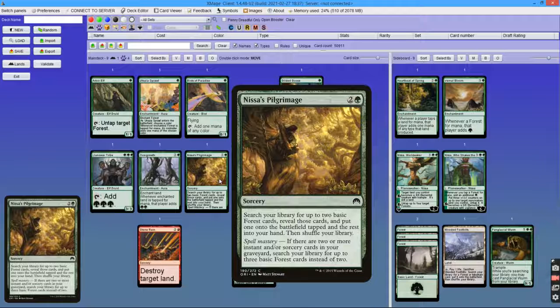This spell lets you search your library for up to 2 basic forests, put one onto the battlefield and one into your hand. If you also have Primal Command in your deck, you may be able to activate Spellmastery, allowing you to search your library for up to 3 forests.